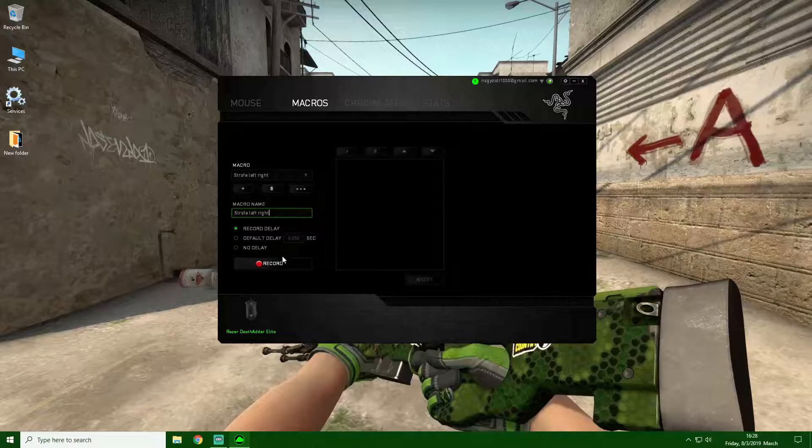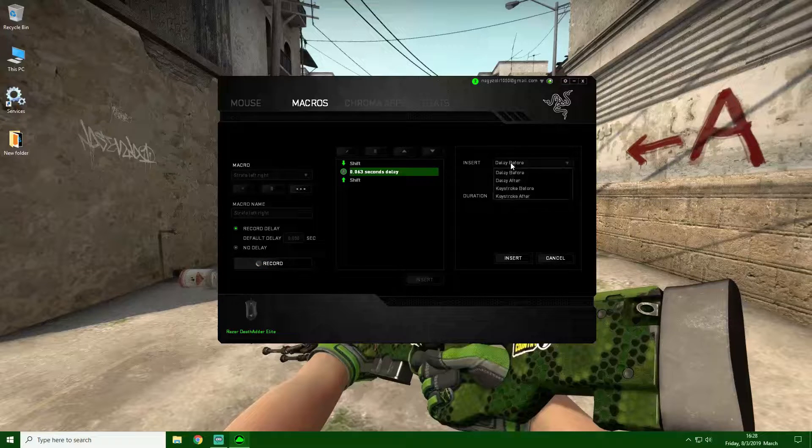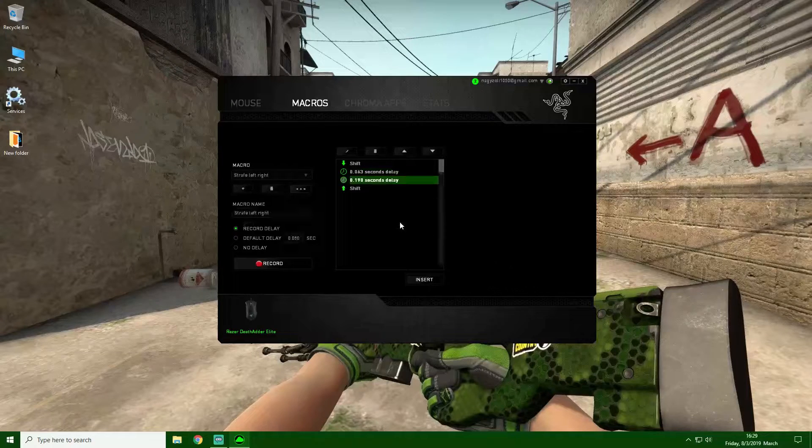Once that's done, you just have to press this little record button right here, press your shift button on your keyboard once, stop it, and this line should be 0.063. Then press enter and add another delay after option right here with the duration number of 0.191, just insert it. Move it down right here and you're pretty much done.